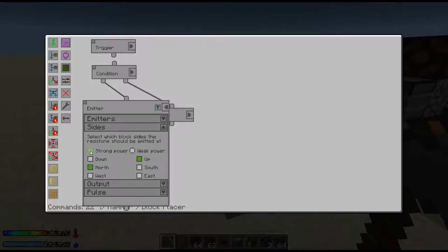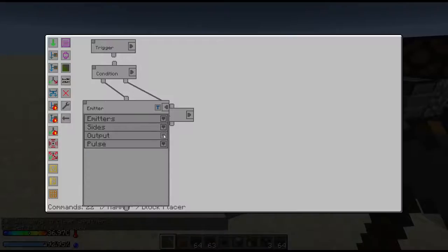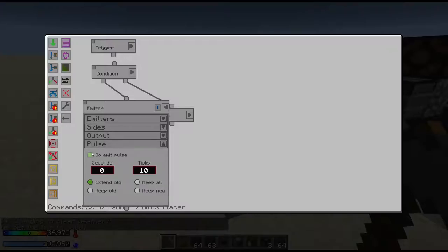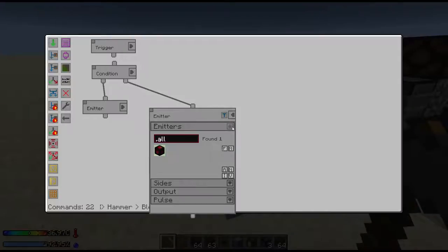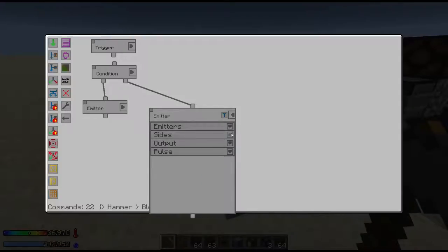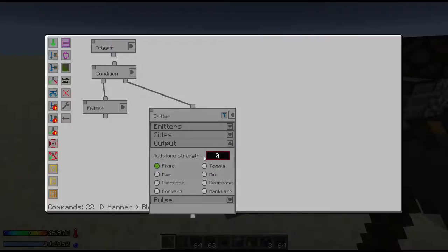Make sure you use a strong signal because you need to power the block next to it, unless of course you have the emitter right next to the block placer, in which case you only need a weak signal — that'll help from sending redstone anywhere else. For the output signal, you need to set the toggle, and then I put a pulse, and what that'll do is pulse it up and then down. Then I have a false condition: if the condition is not met, this turns the emitter off. Output leave to fixed, and then I have the redstone strength to zero, so it'll turn off the redstone signal.